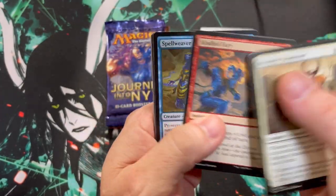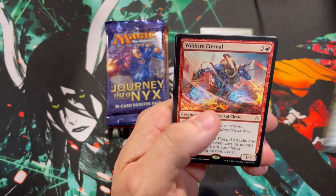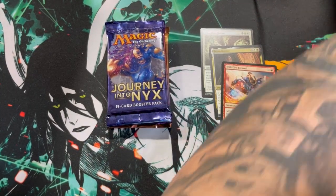Hour of Devastation — devastate your wallet. Appeal, Spider, Wildfire Eternal, nothing shiny. That looks like a Yu-Gi-Oh card in the back. Moving on.